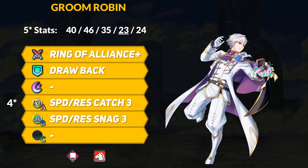The reward unit for this month is Groom Robin, who continues his year of alts. This Robin will be a Red Mage Cavalier with 40 HP, 46 attack, 35 speed, 23 defense, and 24 resistance. He has a defense super boon, but Mage Cavaliers aren't exactly pinnacle tanky units. Robin isn't the fastest, but he can use that 35 speed to double slower tanks, and he has a very impressive 46 base attack — likely the highest base attack in the game for any mage. Basically, Groom Robin is pretty much a glass cannon, though not super fast.